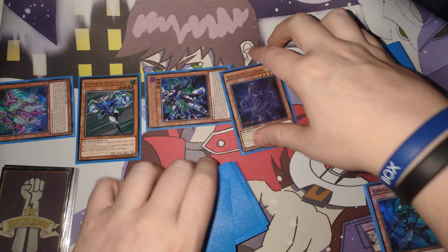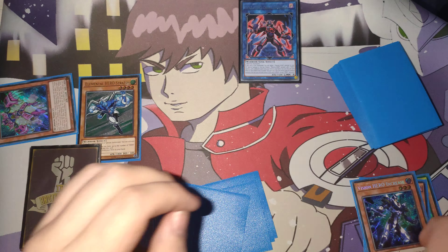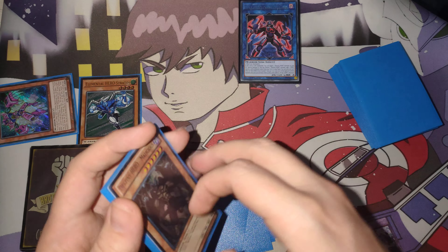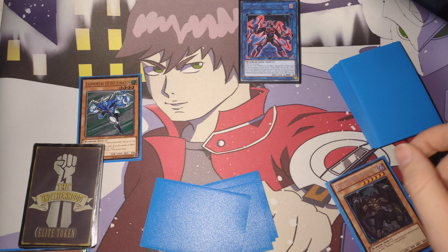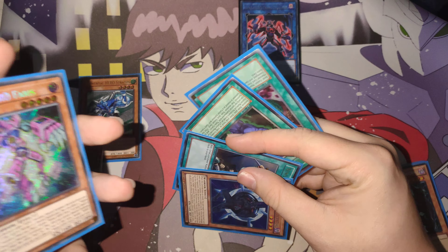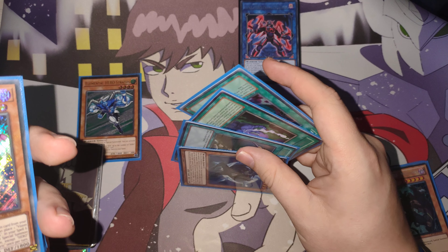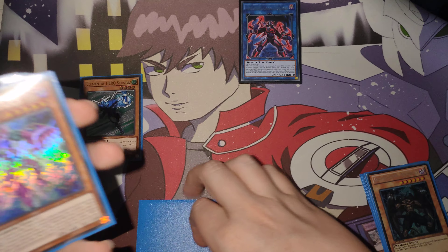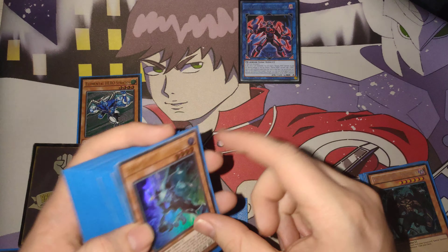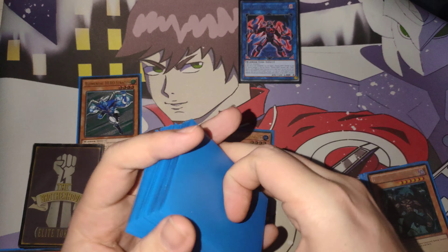We're then going to go ahead and link the Pharis and the Increase into a Cross Crusader. Cross Crusader will then trigger and we'll summon back the Malicious. We'll then use Cross Crusader, tributing the Malicious. We're going to go ahead and search to our hand a Solid Soldier, because I'm going to try and make a somewhat more interesting board than I normally would with this deck.